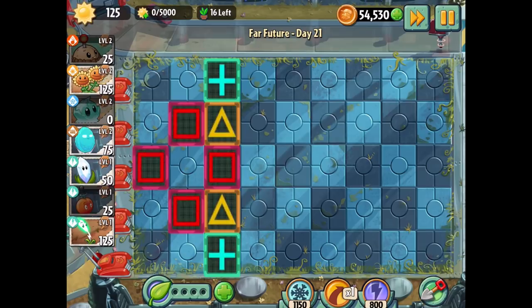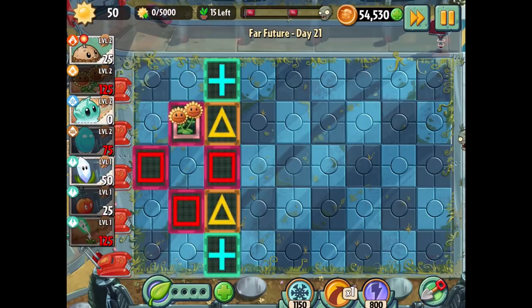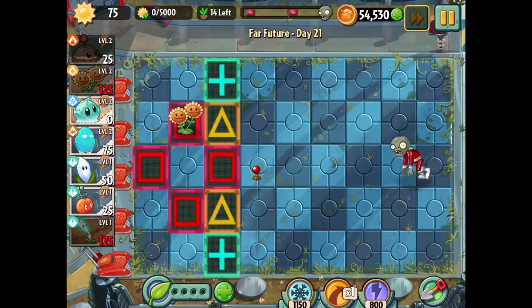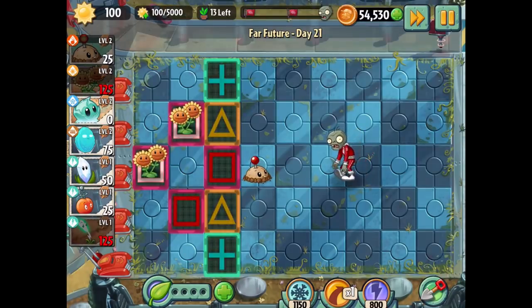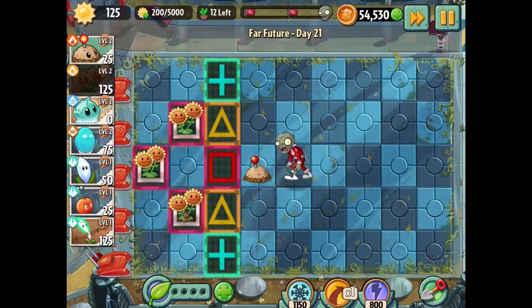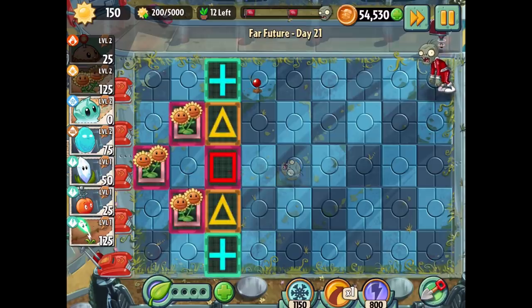I'm going to set up twin sunflowers on the red squares because that could be a ton of sun — that'd be amazing. Maybe put a twin sunflower off to the side too. For right now, potato mine time. We need a little more sun to get the next twin sunflower ready. I'm trying to be ready for whatever pops up while mostly focusing on getting the twin sunflowers set up, because 5,000 sun is a lot.